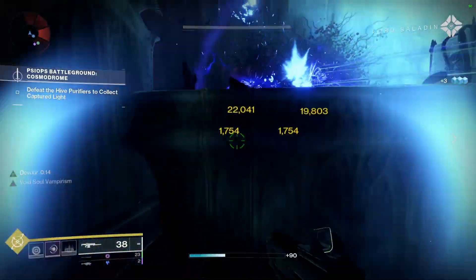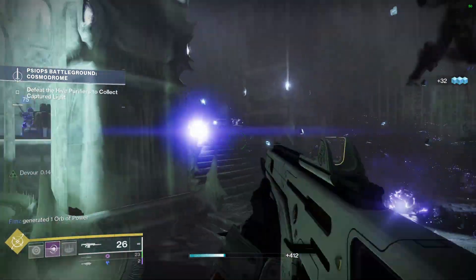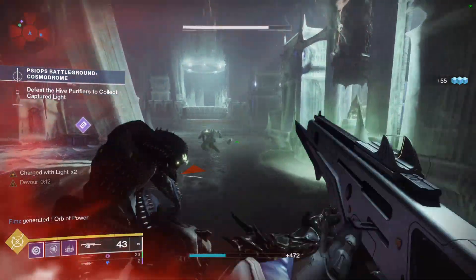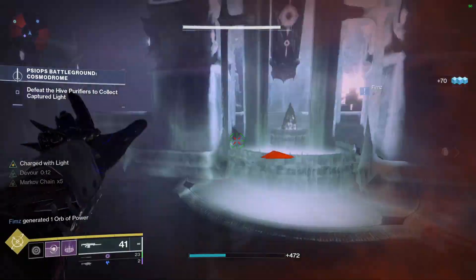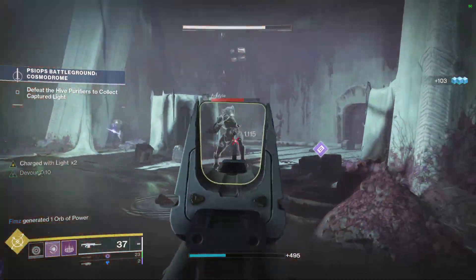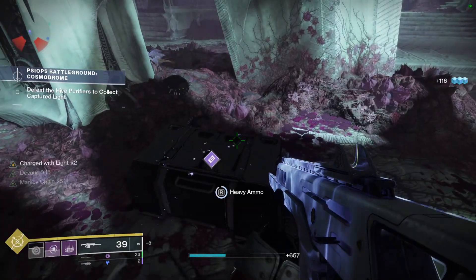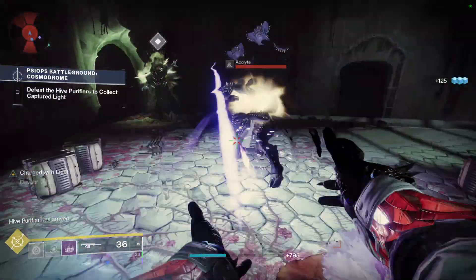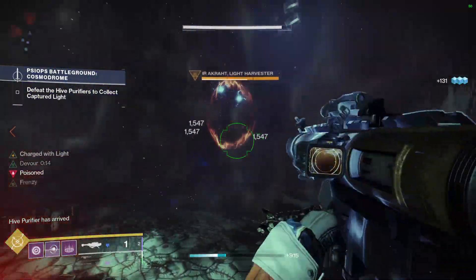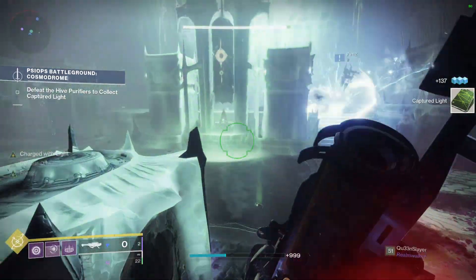I would also like to note that you can swap out Elemental Ordnance for Melee Wellmaker if you would like. The gameplay loop is all about getting my melee back as much as possible. Picking up Void Elemental Wells that I'm going to be spawning from Elemental Ordnance and Reaping Wellmaker will allow me to become Charged with Light, which will then allow me to proc Heavy Handed, granting me half my melee ability in return when I use my melee attack. Doing damage with my melee attack will proc Focusing Strike which gives me some rift energy in return, and if I get the kill with the melee attack, I proc Hands On which gives me bonus super energy for those melee kills.